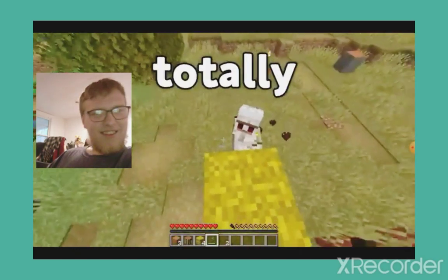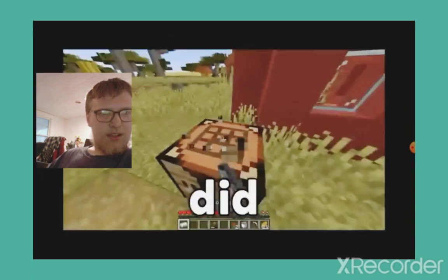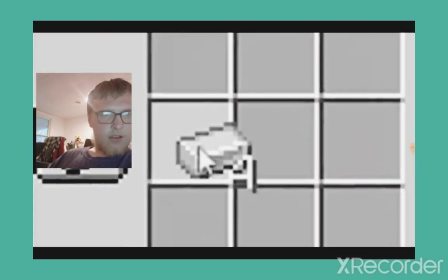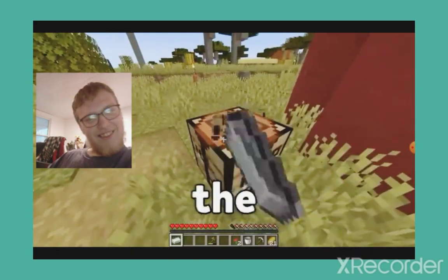Just watch. Totally legit. So they make some food, an iron pickaxe, and a bucket. Did you catch that? When they make their iron pickaxe, they use up all of their iron. And after a very simple cut, they suddenly have four iron ingots out of thin air. Either this guy is a magician, or he's the worst cheater in the world.